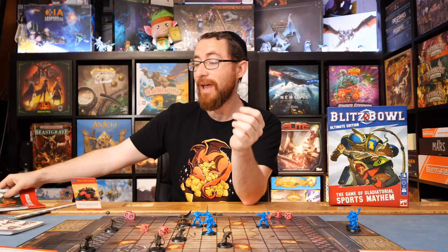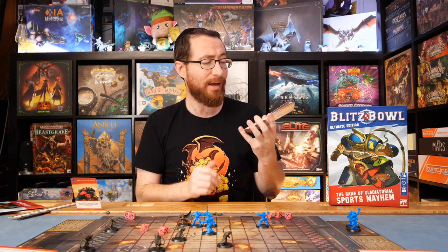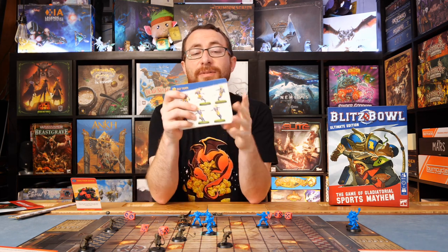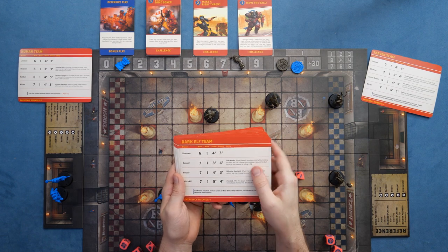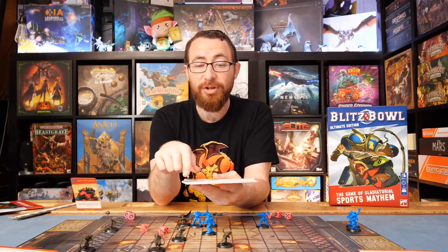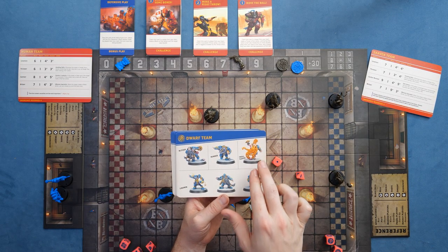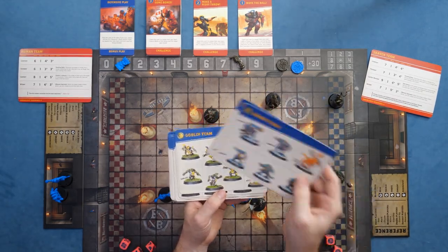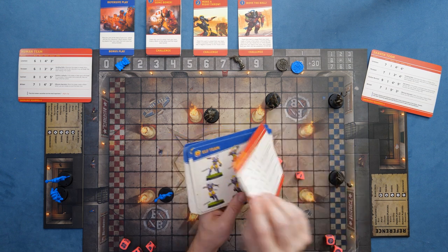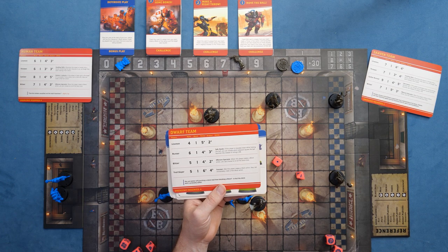Speaking of teams, you have a giant stack of team cards — not teams you have access to in the box, though you could proxy them. Each team gives you small stat adjustments and potential different abilities for the characters. Most teams consist of three basic linesman cards plus one each of specific character types, giving you different abilities and stats for each. These are all teams you'll have to buy separately if you want access to them.